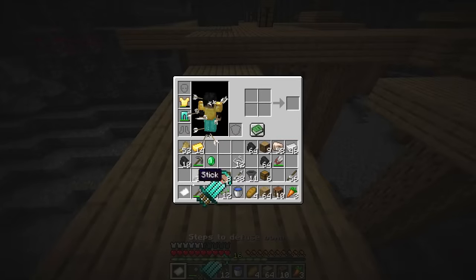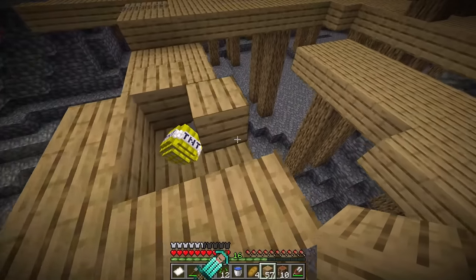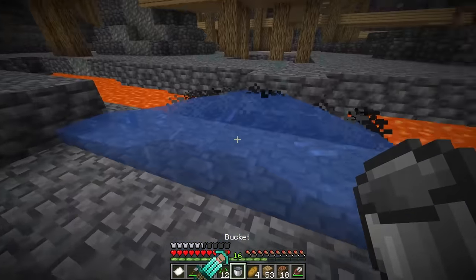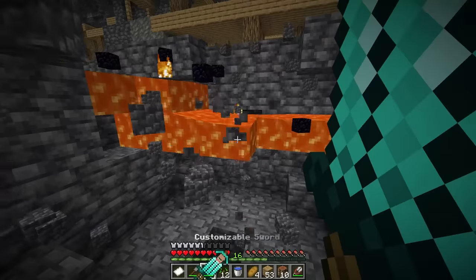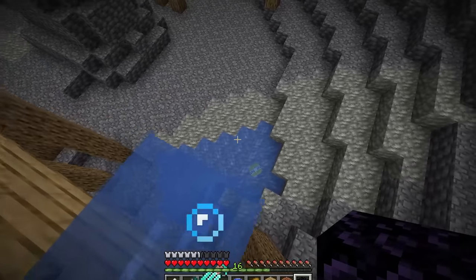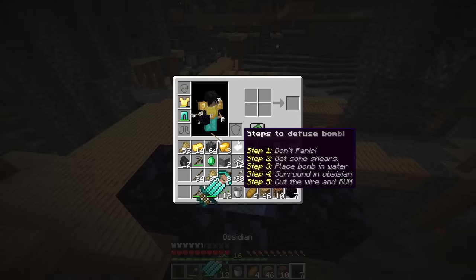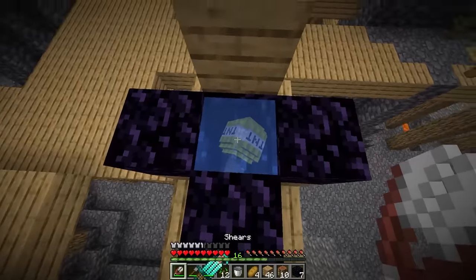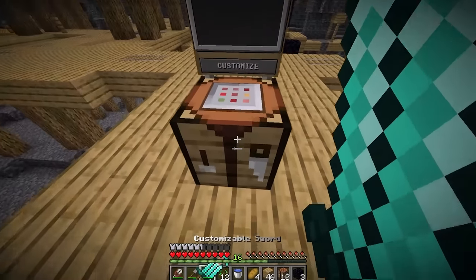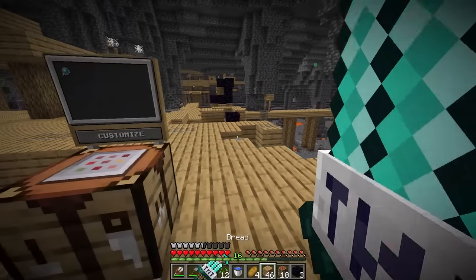Instructions say: one, don't panic. We need shears and water. We put water flowing to it. Next, surround it with obsidian. We make obsidian from lava and water then break it. We get 15 obsidian and surround the bomb. Cut the wire and run. Did it work? Success! Now with that done we click this and we got the TNT effect — it blows up everything!